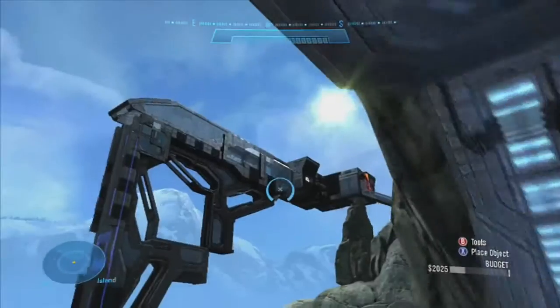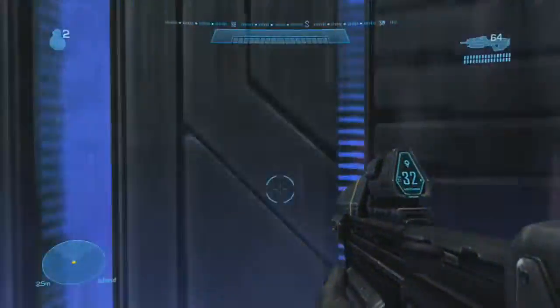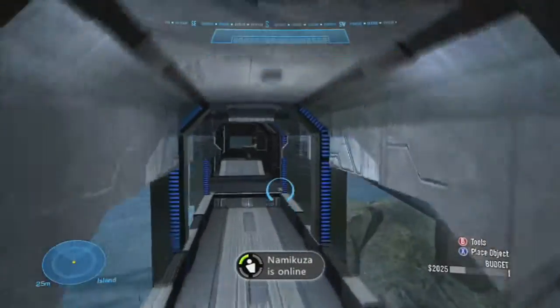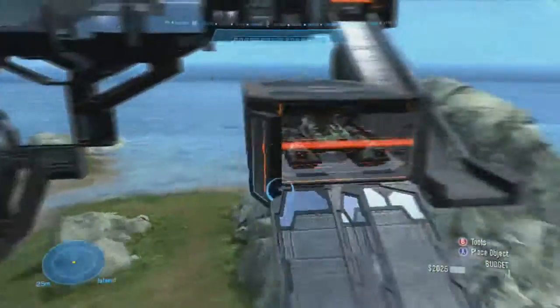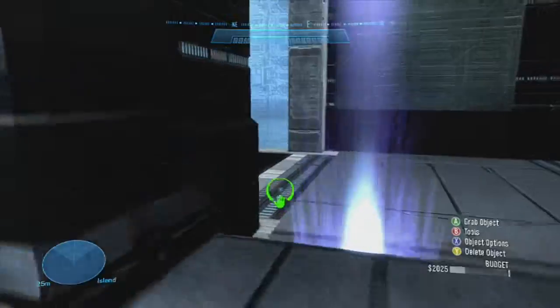They go into this base — this is their base. I know it looks different, but it's actually really cool once you go inside. Inside you have two teleporters: one will take you to this tank, which is actually in the base, and the other teleporter will take you somewhere else.